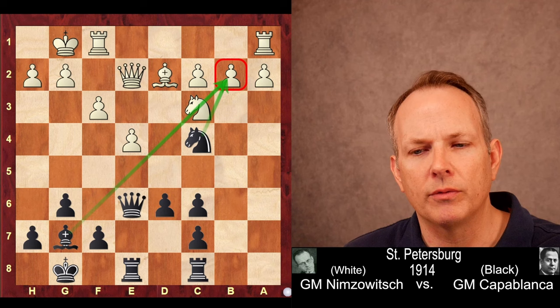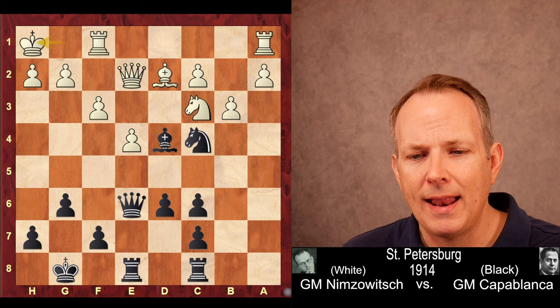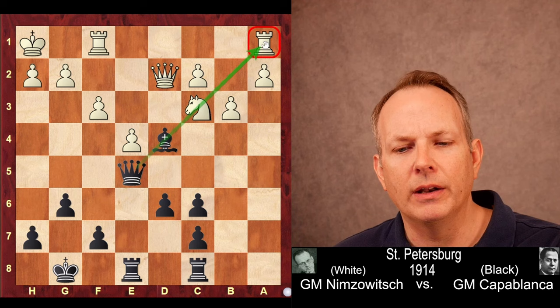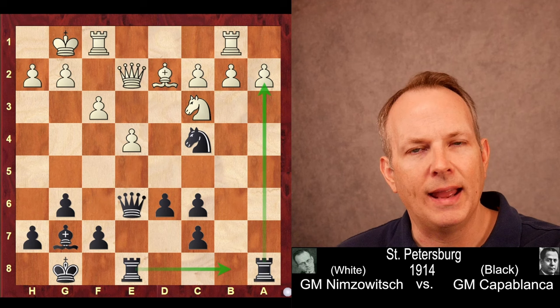Black is threatening to take the bishop at D2. If white were to play the seemingly obvious B3, he actually loses on the spot. Here's how: first, Bishop to D4 check. The king moves. Knight takes bishop. Queen takes bishop. And then Queen to E5 check — that's why you check with the bishop first, so the queen can get behind the bishop. There's a pin on the knight against the rook at A1, and black wins decisive material. So to prevent that, Nimzovich plays Rook A to B1 — he doesn't want to advance those pawns and weaken them.